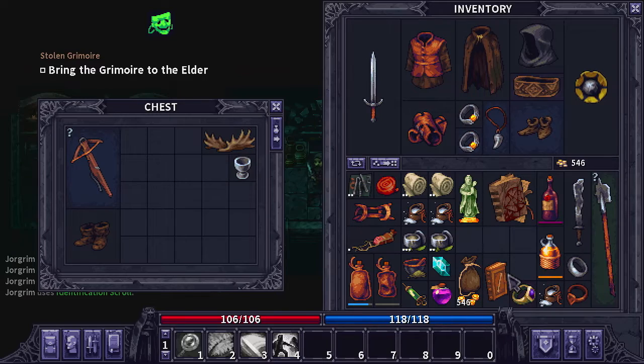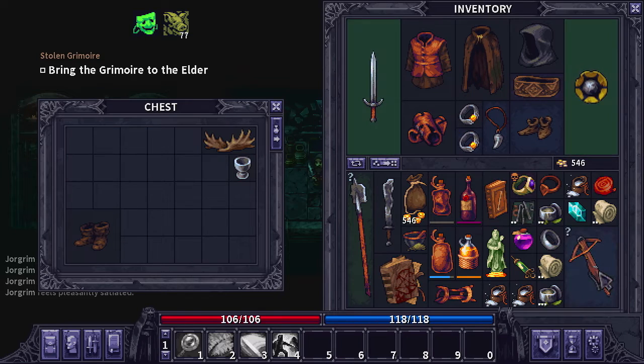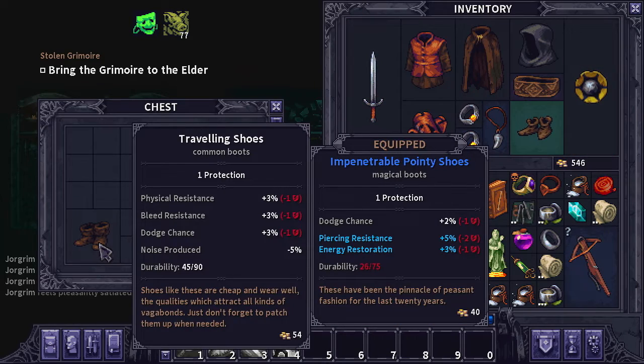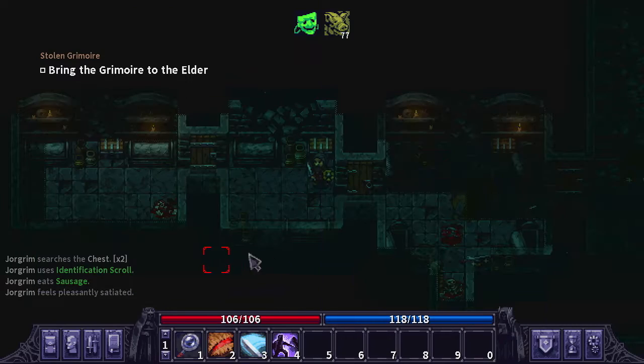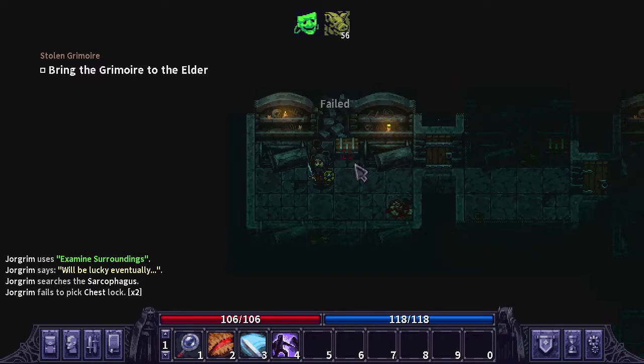I'm going to rearrange things to try and squeeze that crossbow in — not going to take the cup, there's no point. I ate the salami to free up space and now we have the crossbow. I don't think we're going to take the boots — they're only worth 54 gold, have 15 more durability than what we have on, and don't have any enchantments. So let's go ahead and loot this chest as well if we can.